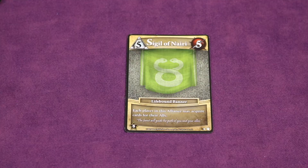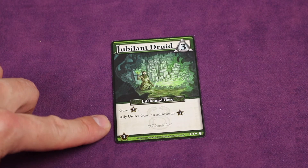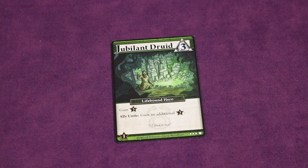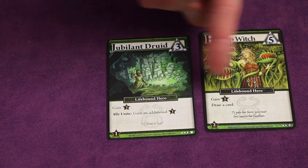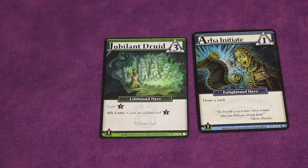There are also new card abilities called Ally Unite. For example, if you play a Lifebound Hero you gain three honor as normal, but if your aligned ally also plays a Lifebound Hero you gain an additional three honor. Your ally can play other cards to draw and then play the unite card at any time during the same turn. However, the unite only triggers if both cards are the same faction — for instance, an Enlightened Hero would not trigger a Lifebound Hero's unite ability.